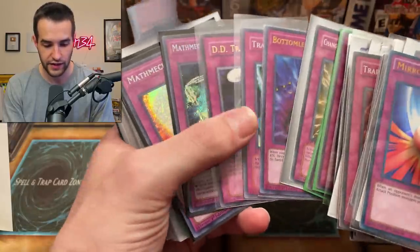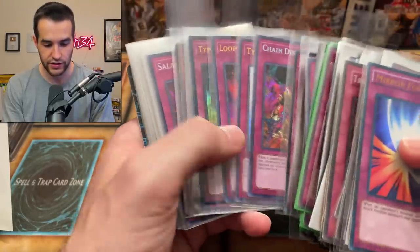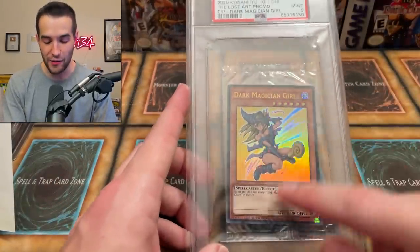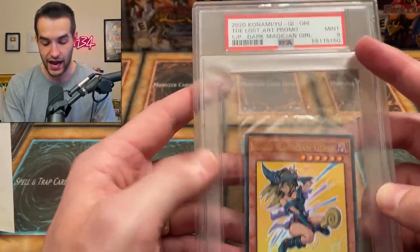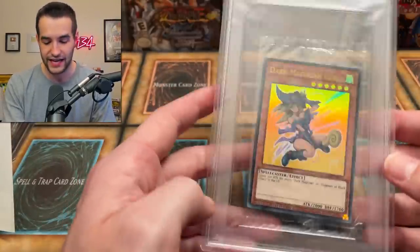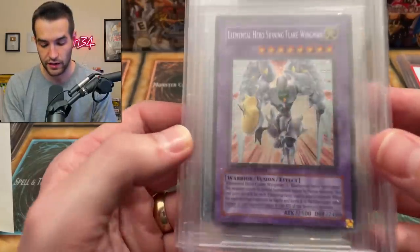We got an ultimate rare Greed from Duelist Classic, and Chain Disappearance, Solemn Strike, Solemn Scolding — that's a classic. Then look at this — a sealed Dark Magician Go graded PSA 9! They grade the seal, not the actual card. It's enormous, literally the size of a pack holder. Then an Elemental Hero Shining Flare Wingman from the tin, and a Heavy Storm from those mystery boxes — very cool.